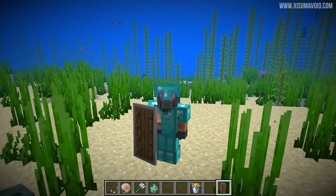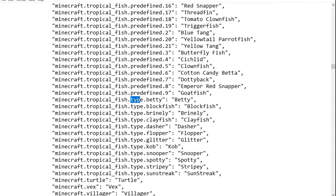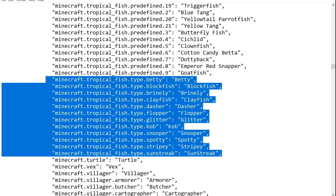I've got some really good news for you - we have got a list of the names of the tropical fish. A big thank you to my buddy mSpaceDev, who extracted this from the game code. The names are predefined and there appear to be up to 21 different predefined names. And then when we go down here, there is also a dot-type section with names like Betty, Blockfish, Brainy. I believe there's a section with a name and colour combination, and then a section with just a specific name. I just counted them all up - there are 34 different names in total.